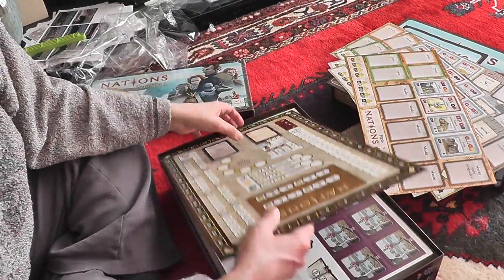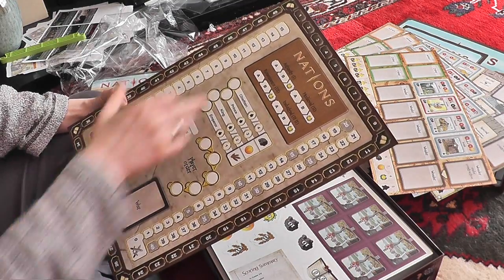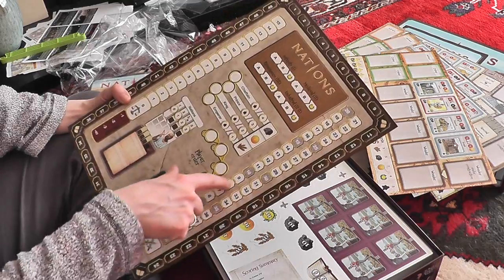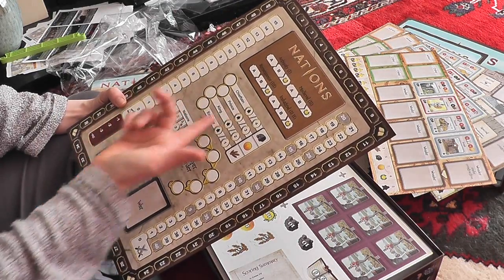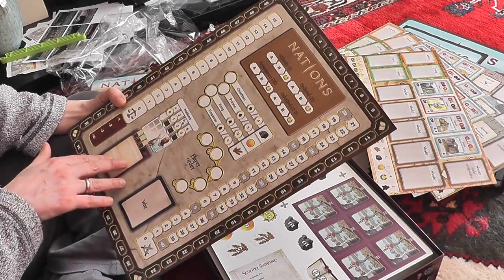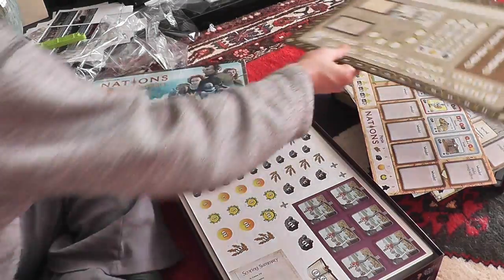Persia. The board where you keep track of the different statistics — books or lore, learning, stability, the war counter, different types, and how you can start the game: Chieftain, Prince, King, Emperor, player order. Here you can place the number of architects you get, and here is the track through time from Antiquity up to the Industrial Age.